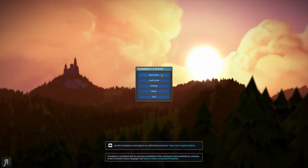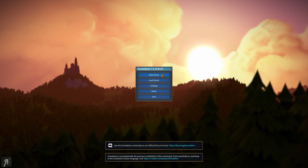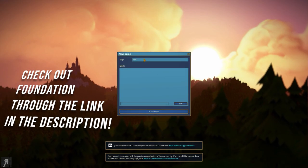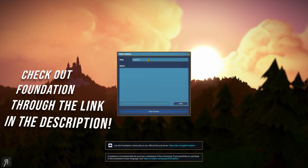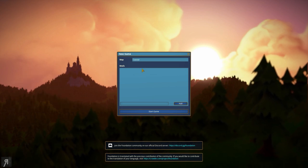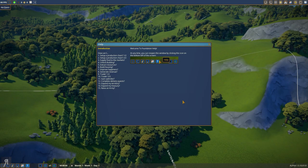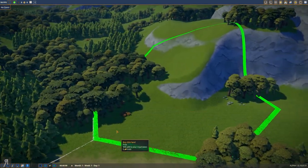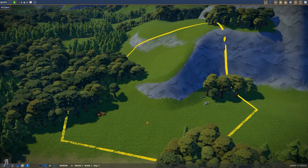Hello and welcome to Foundation. This is a city builder, and personally I absolutely love city builders. Let's just get into it. So we're going to be making a new game right here — map hills, coastal? I have no idea. You know, I actually kind of want coastal so let's do that. Alright, here we go. I have been a huge fan of city builders for a very long time, and we're going to have some fun here. Let's see if I can actually make something of this.